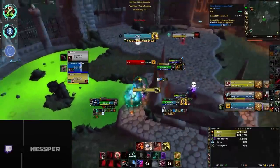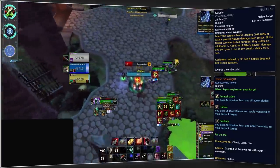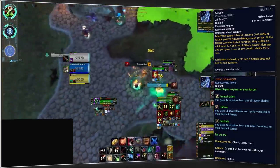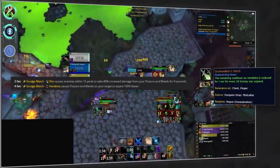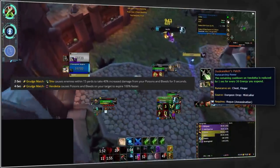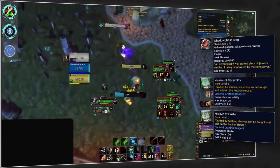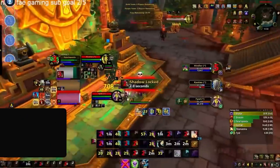Then lastly for rogues we've got Assassination, which we predict to have quite the glow-up in patch 9.2. For Assassination, you'll want to be Night Fae in order to gain Sepsis and the accompanying Toxic Onslaught legendary. This can then be combined with the Duskwalker's Patch legendary to reduce the cooldown of your Vendetta massively, allowing you to greatly benefit from your four-piece. Craft this on a ring with versatility and haste missives.